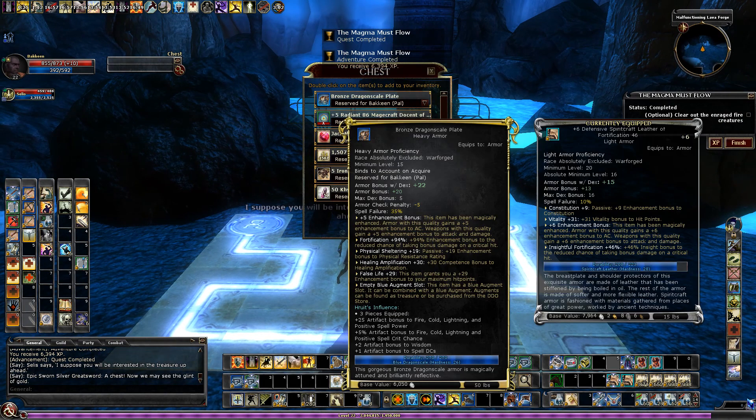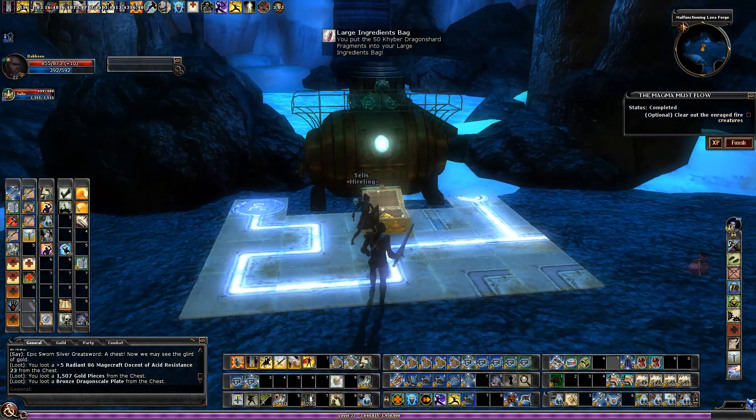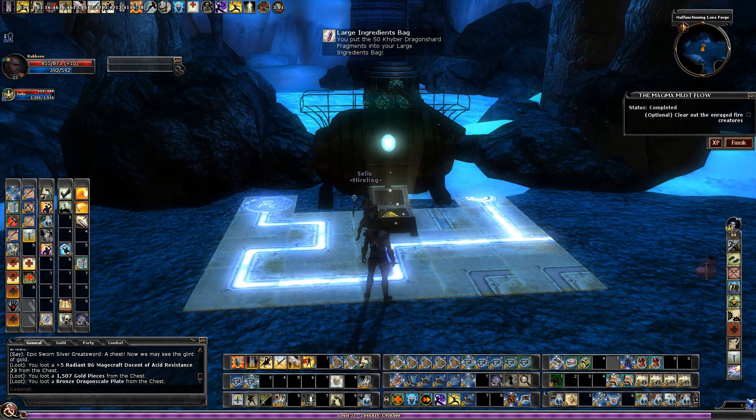There's some nice heavy armor, and some nice light armor — but that's the same thing I already have anyway, so we're good there. I'll probably just break that down for sentient weapon XP. And that is Magma Must Flow on Elite.